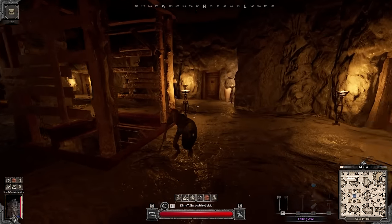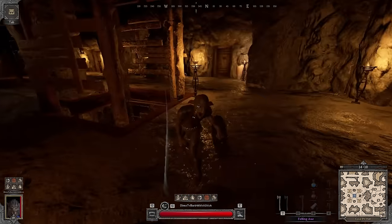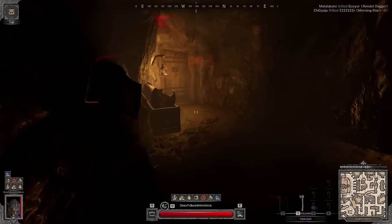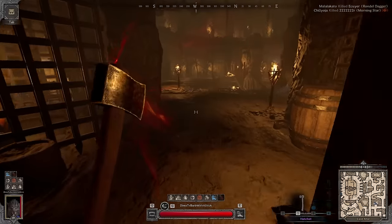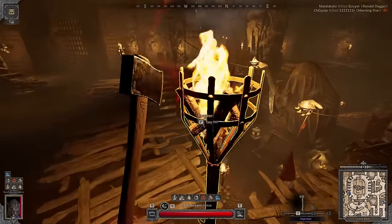Killing mobs with one shot is so satisfying. There is one extremely geared bard in the lobby — seems like he killed someone. I found a corpse right outside the middle room, so I assume he could be somewhere close. Someone also opened up the portal, which is good to know.